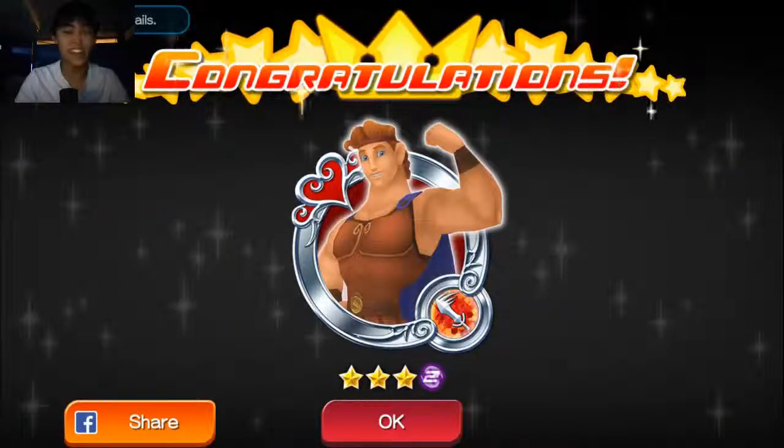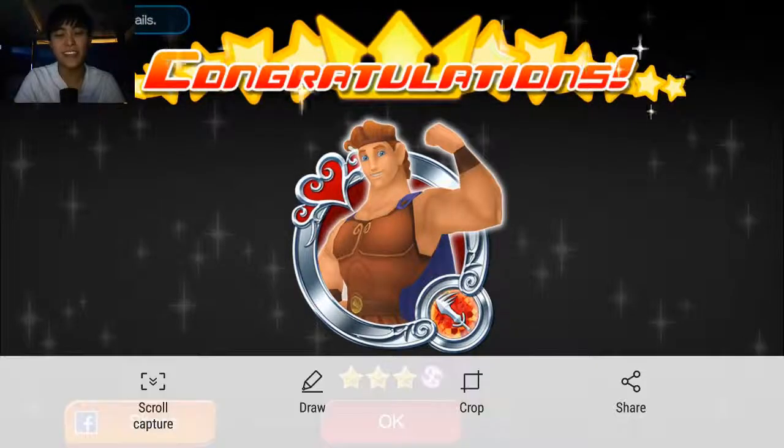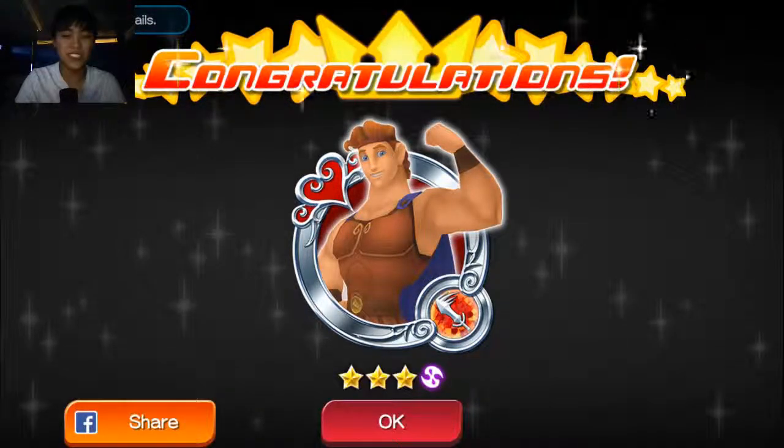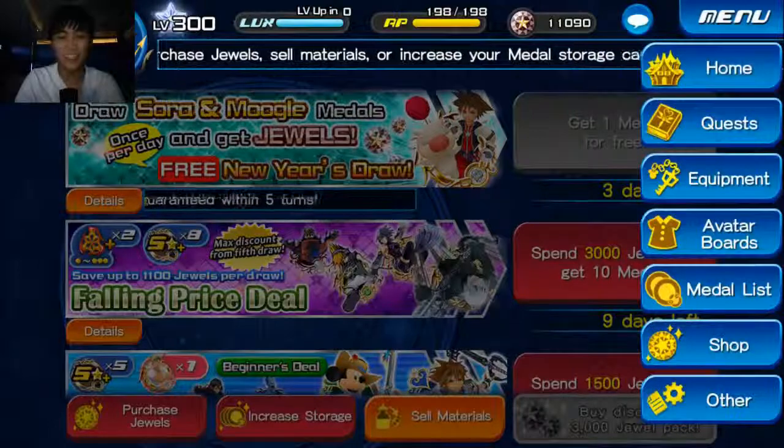Let's hope it's another Sora — a Moogle and Sora. I've only got like 2 of them, which is like the mercy amount. No dice. Let's hope it's a 3-star I don't have. No, it's a 3-star I have. That's fine. It's a free metal, you know. You can't really complain that you're not getting Sora and Moogle just because it's a free metal, but that one metal is equivalent to like a thousand jewels, which kind of stinks when you compare it that way.